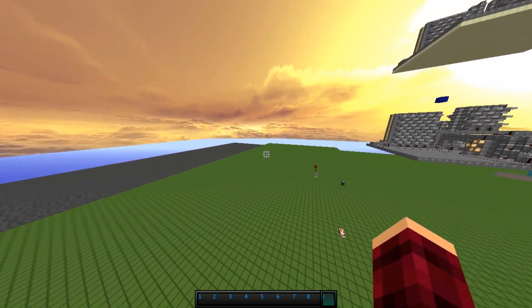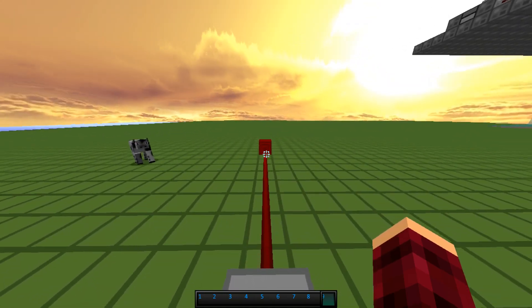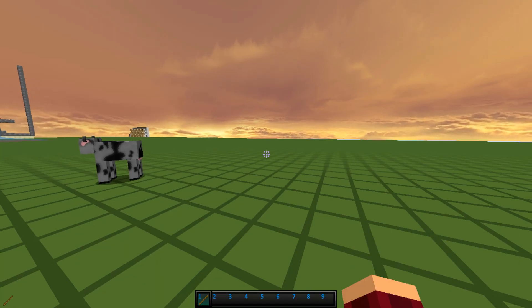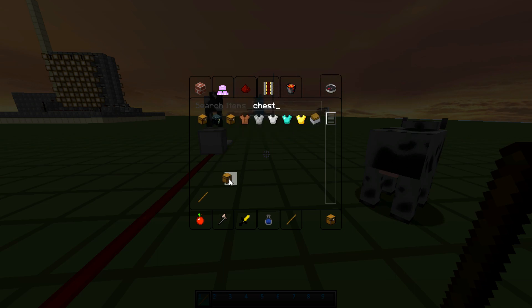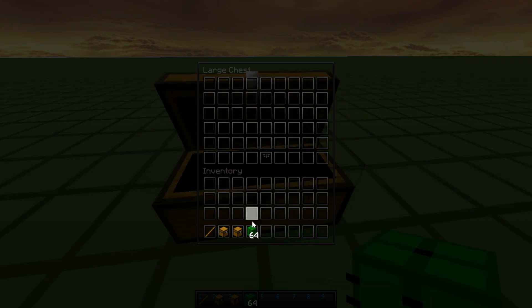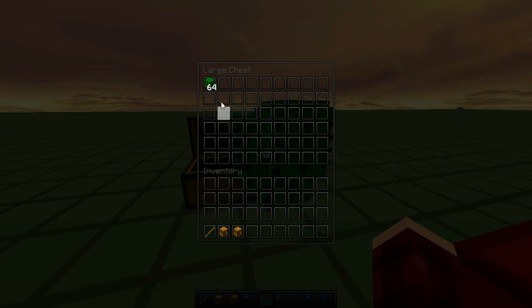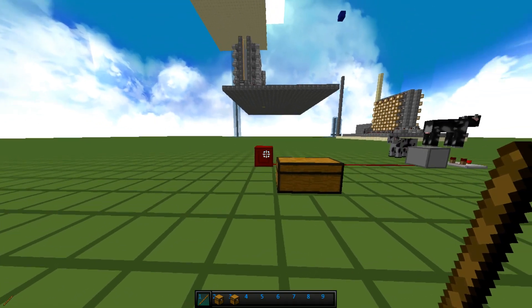Now, if you're going to be playing Factions or even sometimes Skyblock and a few other featured servers have it, there's a thing called Cell Wand. Usually it's a stick, and when you right-click a chest with it, it will automatically sell all of the stuff inside of it. Say I had a chest with a bunch of cactus from my cactus farm in it — I would right-click it with a stick and it would sell all the stuff out of it and give me the money for it. That's how Cell Wands work.